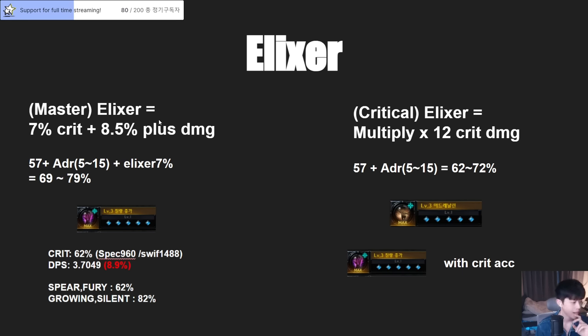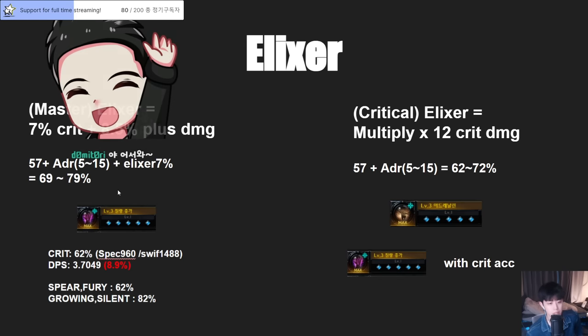The critical elixir gives 7% crit rate. So our basic 57% crit plus Adrenaline plus the elixir's 7% rate will be very good. Even with Adrenaline level 1 — around 69% — it's pretty good. With two skills at 70% and the other two skills at 90% with the crit tripod, that's a really nice balance. Of course we want 100%, but to hit 100% crit we'd lose other DPS options. I recommend around 70-75% base and 90-95% for skills with crit tripods.